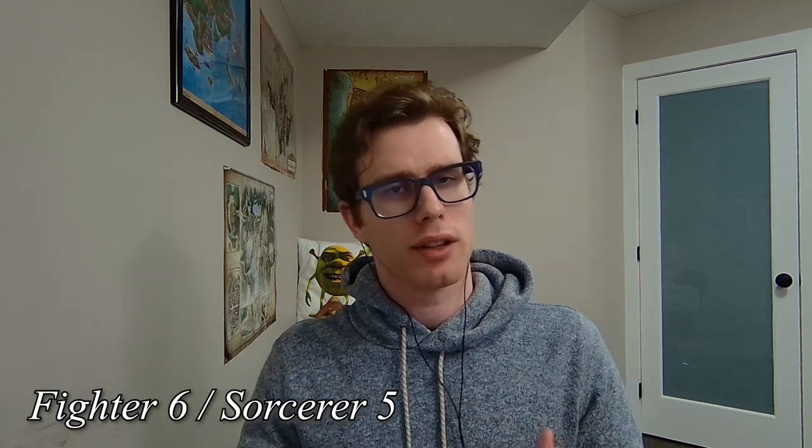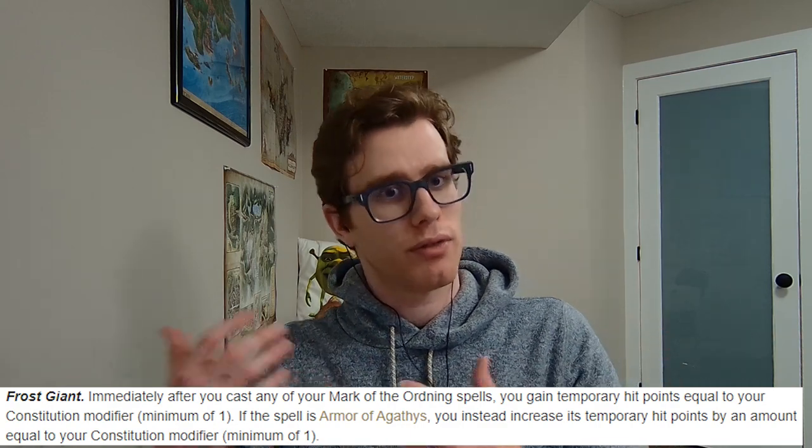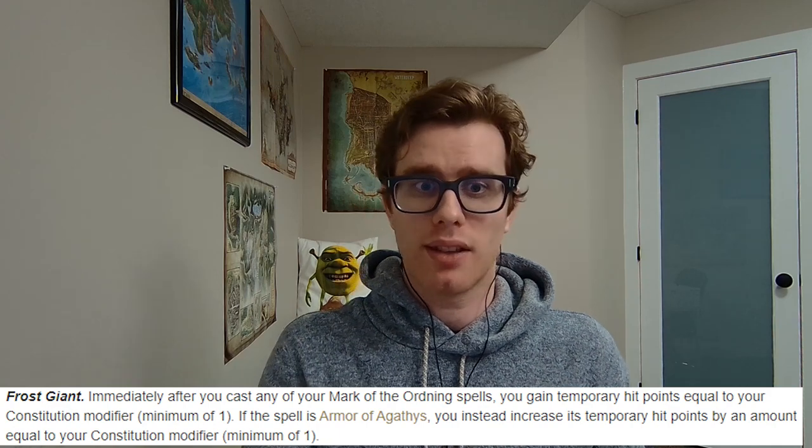At level 11, we are Sorcerer 5 and gain 3rd-level spell slots. You can pick whatever Sorcerer spells you'd like — we really like being able to cast Armor of Agathys at 3rd level. At level 12, we are Sorcerer 6 and gain the Soul of Lost Astoria feature from the Giant Soul Sorcerer. Based on the giant type we picked originally — Frost Giant — immediately after we cast any of our Mark of Ordning spells, we gain temporary hit points equal to our Constitution modifier. But if that spell is Armor of Agathys, we instead increase the temporary hit points by an amount equal to our Constitution modifier again.